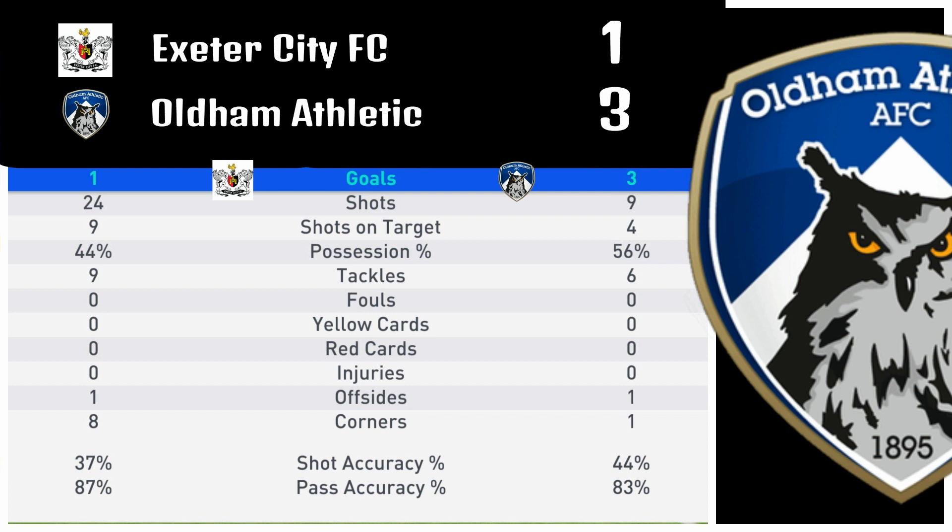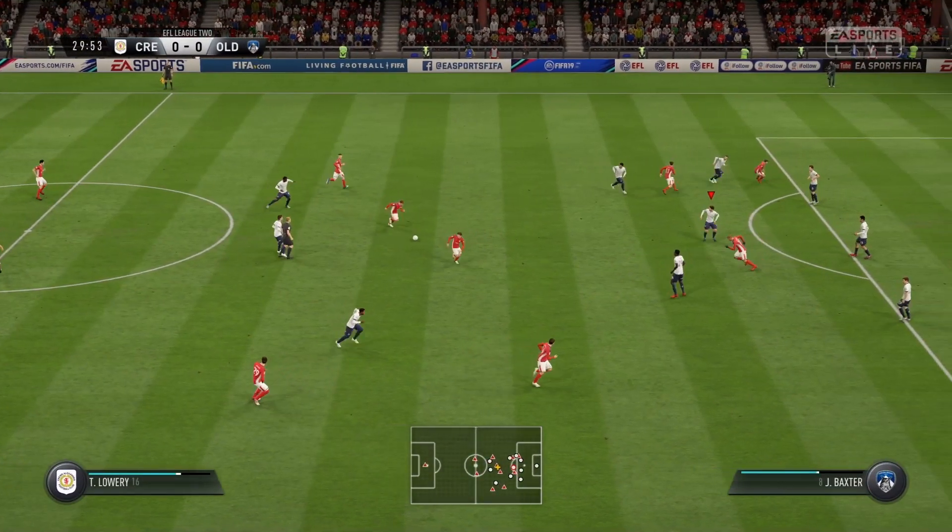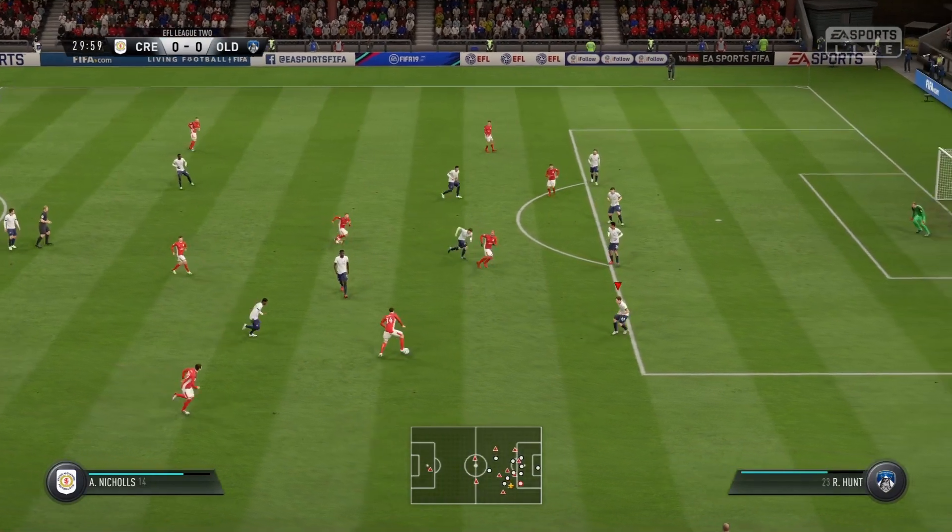We go on to beat Exeter City FC 3-1. I don't know if the FA Cup was not a priority for Exeter City, or if they maybe had a scheduling conflict that left them tired or were playing their reserves. Whatever the reason, we beat Exeter City. And if this would have been a league game, it would have been Exeter City's first loss in league play. As it is, it's an FA Cup game. Exeter City is still undefeated in league play. Next up, we have Crewe Alexandra on the road.